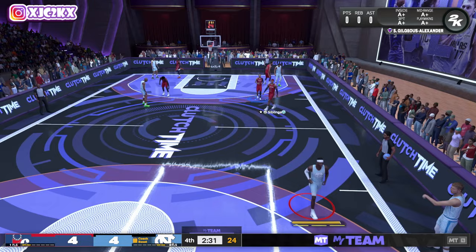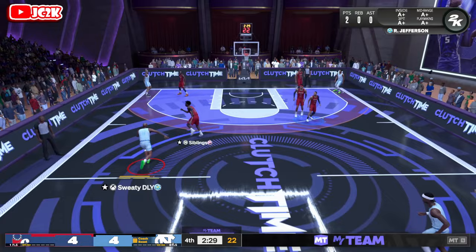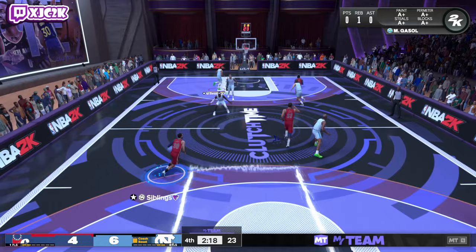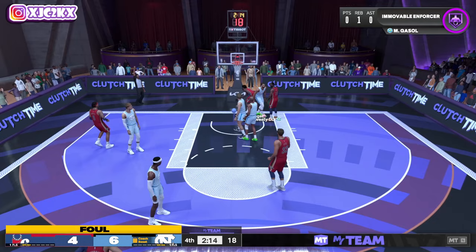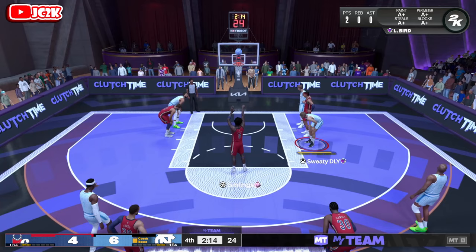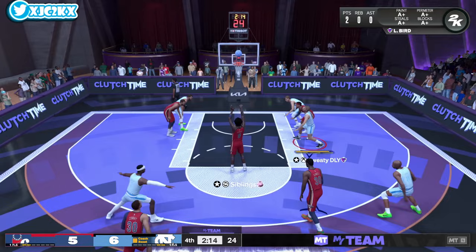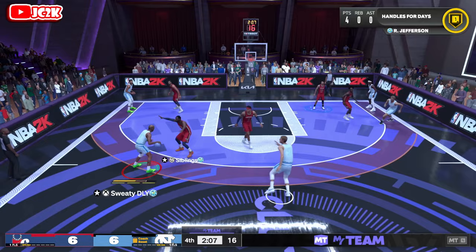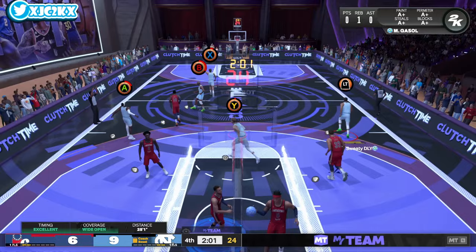I think the easiest recipe for success with Richard Jefferson is pick-and-pop and driving. I'm noticing a card like OG might make more sense for me because his release is faster. Jefferson's going to be at his best off the ball, but off the ball his release will still be an issue. Release is one of the most important things in the game — you can get away with a slower release more at center, but everywhere else you really need a quick release, and Jefferson unfortunately doesn't quite give you that. Wide open three — green! He's an elite shooter in terms of stats and badges.